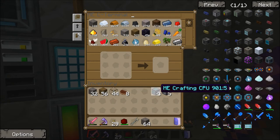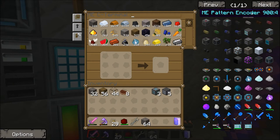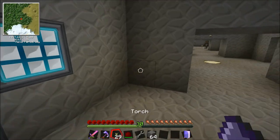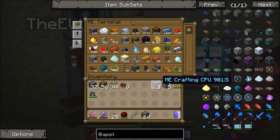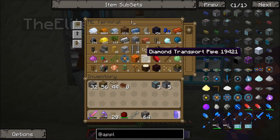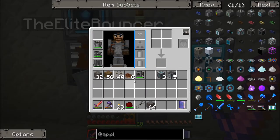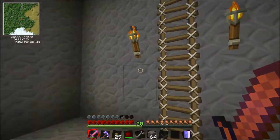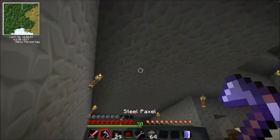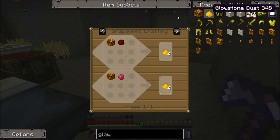Where did we build the nether portal again? In the town, yeah. Should we go together? I've got my armor and sword. Oh my god, look how much cobblestone I've got - nearly a full inventory of stacks! I'll get some iron armor that we've got lying around. Right, you ready? Should I leave my linking book? Keep your linking book. Actually, can we maybe just craft glowstone? Let's head off to the nether.